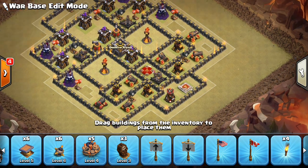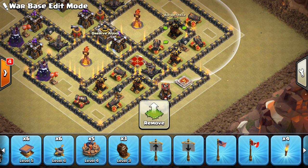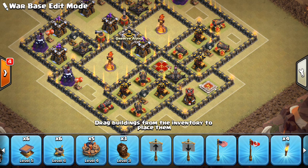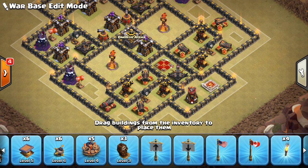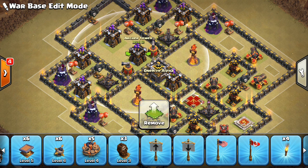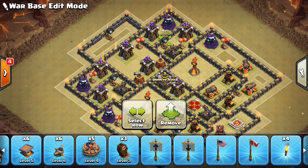Basically what this base is doing: it's putting all four air defenses here, and putting all the cannons and the bomb tower and stuff that's not air-targeting in that area around those air defenses. Which basically means if they wanna do a Laloon, they have to do it on the bottom here, but at the same time all your air stuff is at the top. So if they do try a classic Laloon, the balloons are going to end up in this area with no lava hounds to tank for them, and they'll get torn apart pretty easily.